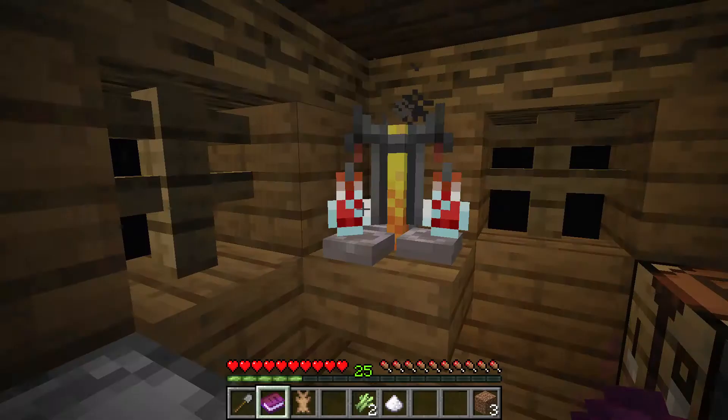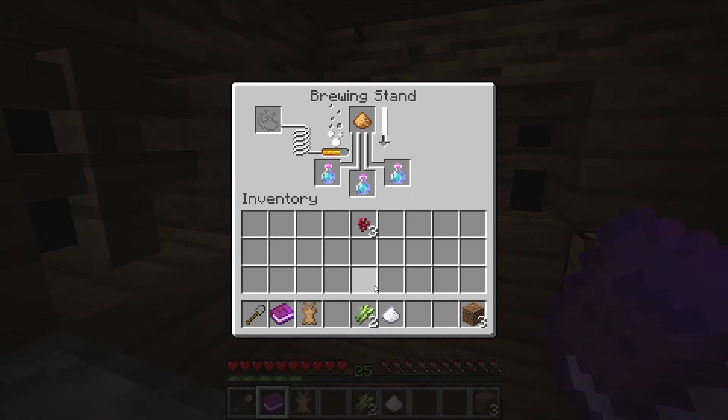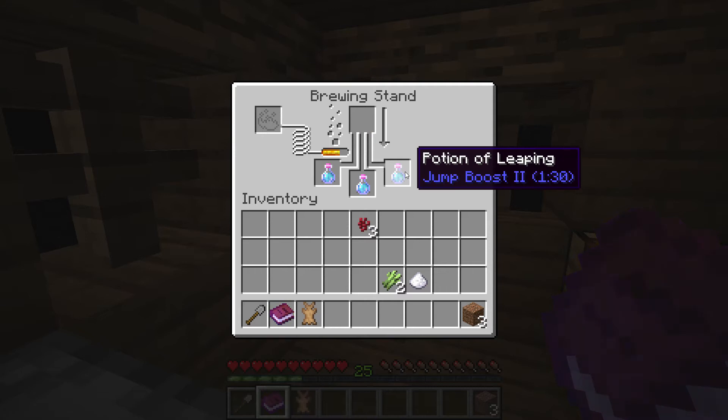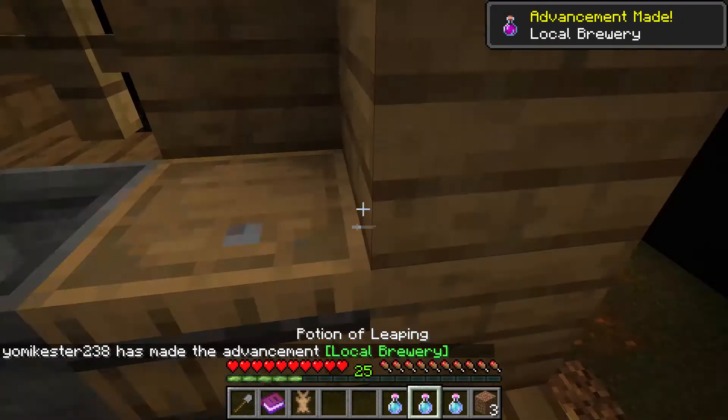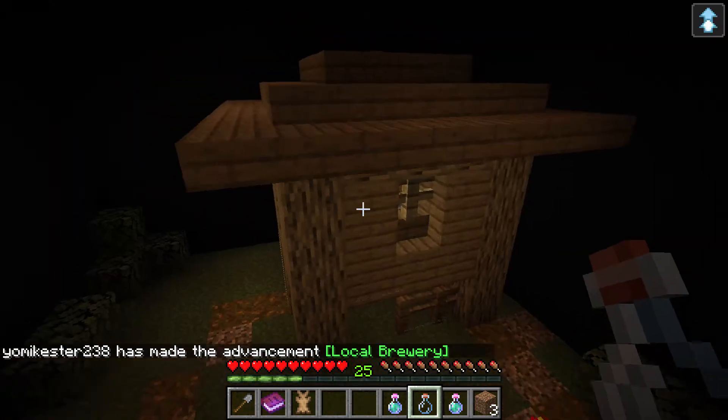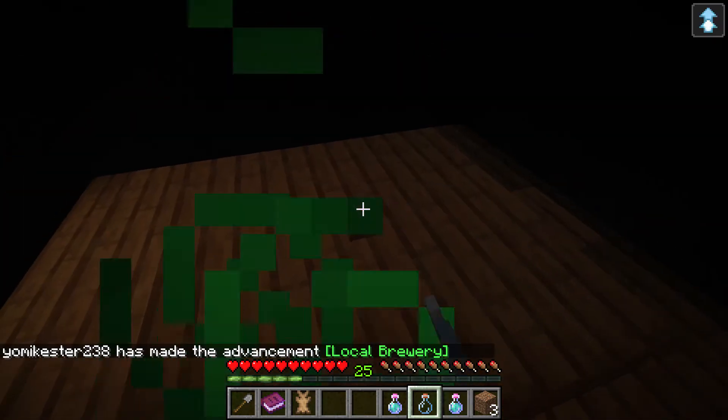The potion is done! Now that we got the potions, we'll drink one. We'll go ahead and jump on up here, jump up here, and then jump onto the roof — and there's a button! All right, so now that we're in here, looks like there's a farm. There's some melons, there's an iron axe, a sword, and a skeleton spawn egg.